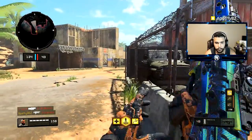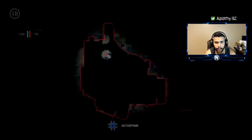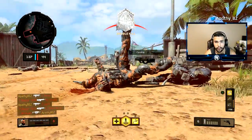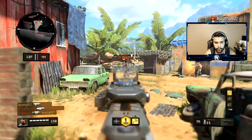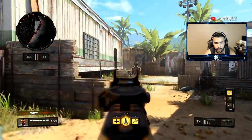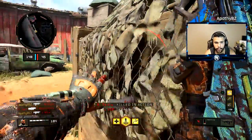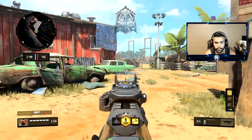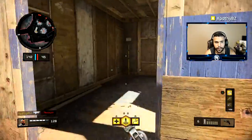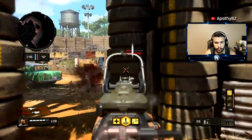Every gun has a different recoil pattern and it takes practice, but it will make you a better player and help you hit bullets more consistently. This requires a lot of practice and good base aiming ability — I'd say this is the last thing you should worry about after the other tips. The Maddox is pretty easy to get used to: goes up, then left-right. I'm still working on my Maddox shot but I've understood the pattern pretty well. It's not easy to perfect since the pattern is only about 90% consistent.